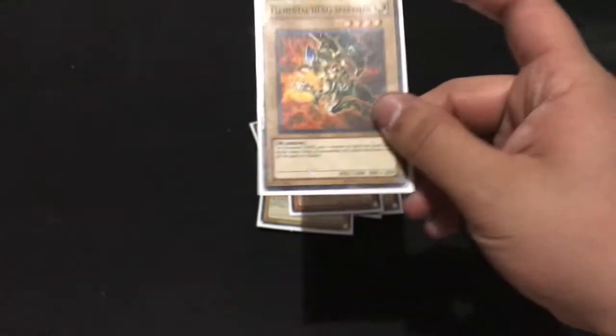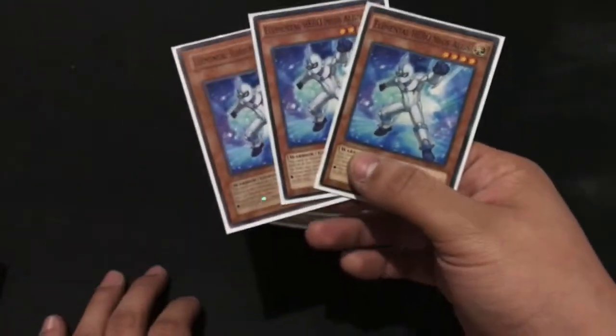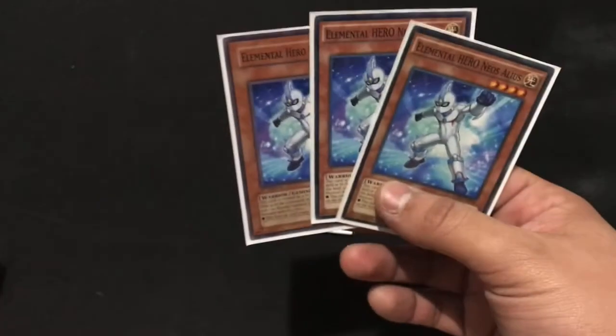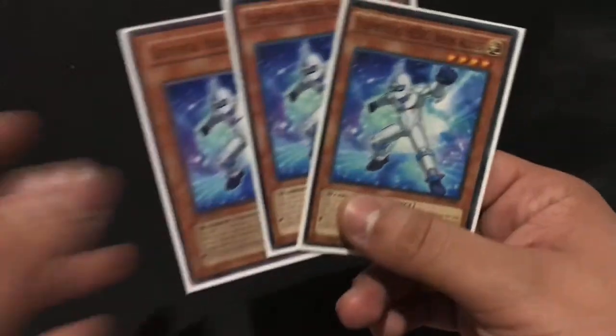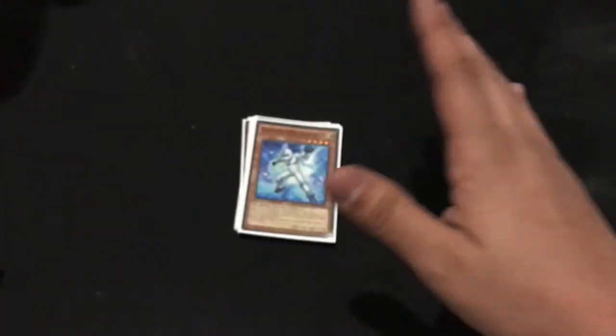Honestly a lot of my attributes need work, because my Light Heroes are not very good either. I need to get my hands on Elemental Hero Honest Neos so I can replace Sparkman, who's just a beater, as well as Neos Alius. I honestly don't know why I have three of him — I think it's just because I have nothing else and he's a 1900 attack beater.